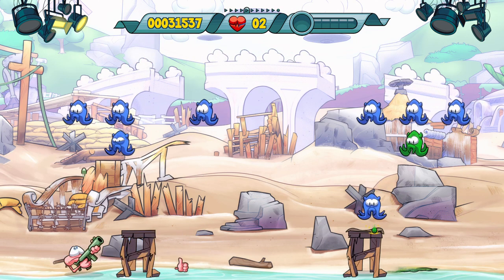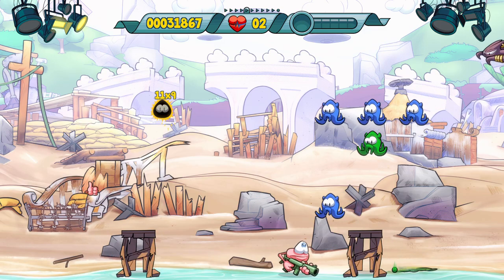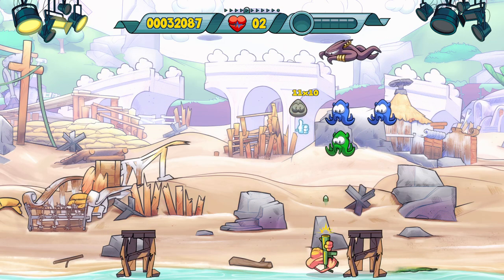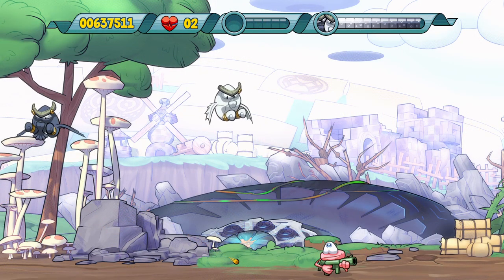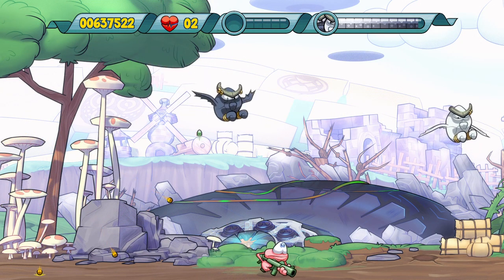Another way to help you out is the show-off maneuvers. Every time you defeat an enemy, they give you a thumbs-up icon. Collecting enough of these gives you the ability to show off, and these special fires you can do for a short time can also really help you out.